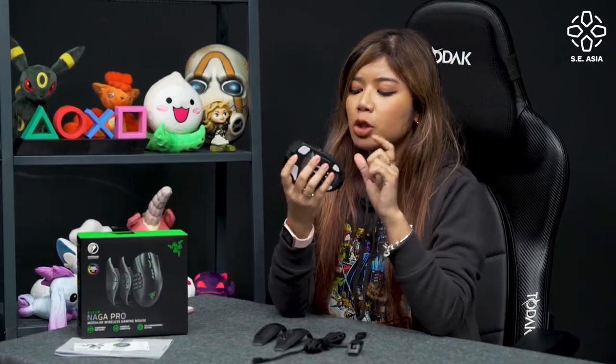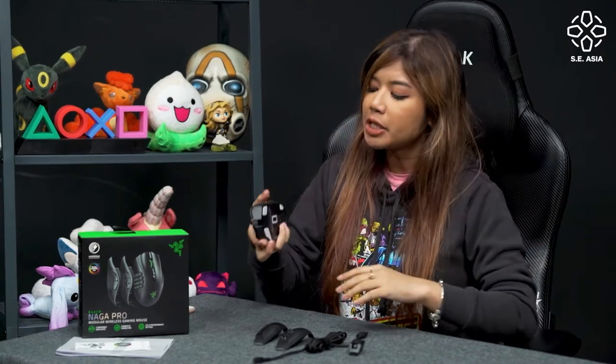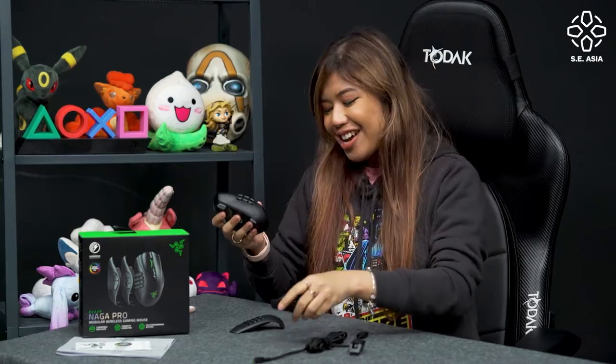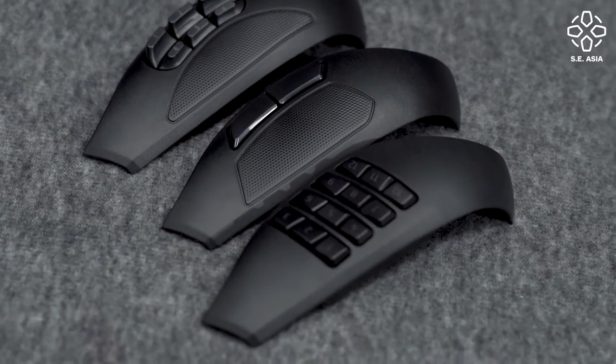Why is it called Pro? Well, I'm glad you asked. Usually when we see the Razer Naga, it's known for its 12 side buttons — so many buttons on the side here. But Razer wanted to cater to all sorts of gamers with this mouse, so instead of just the 12 side buttons, you can watch them decapitate this mouse and put another button panel inside. Razer actually gave us two more options of side buttons, which is really cool.